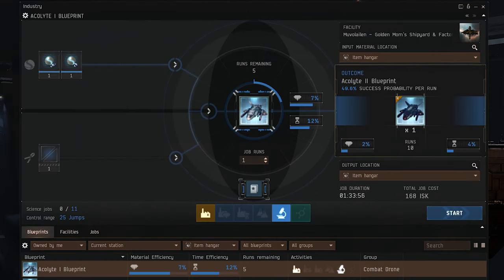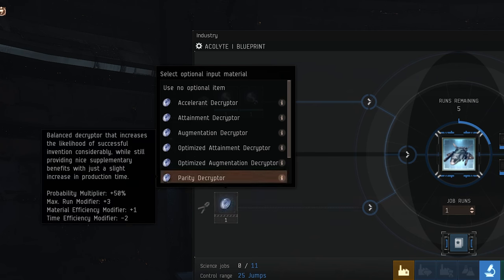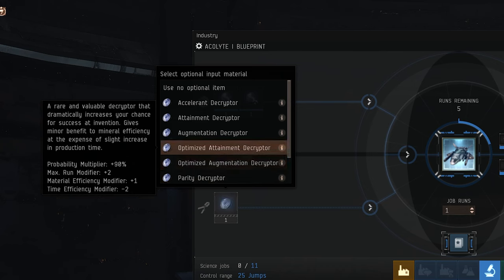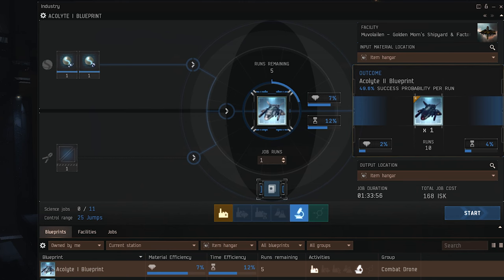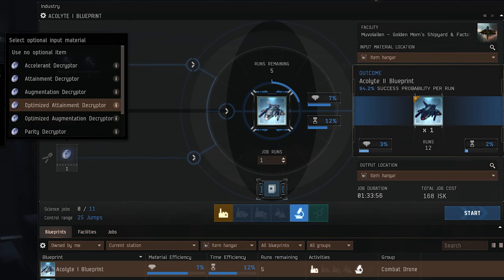In addition to the required data cores, you will also see a slot for decryptors, which can be used to improve the outcome of the invention process in various ways. These are optional input items that come in many varieties. Some may improve your chance of a successful outcome, whereas others may lower your chances while offering a more efficient blueprint if the job succeeds. You can click to bring up the decryptor menu and try them out before committing to the invention process.